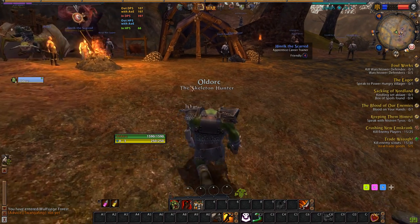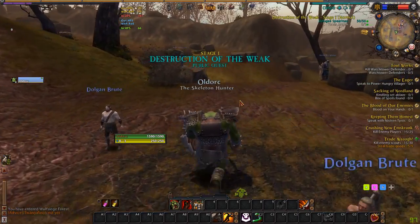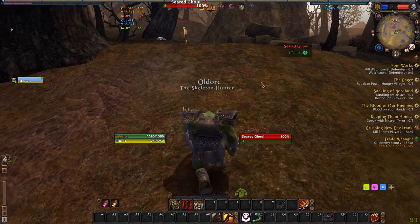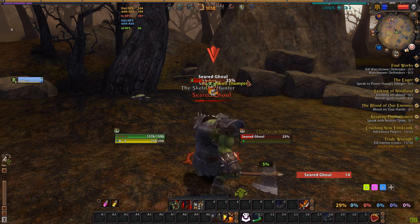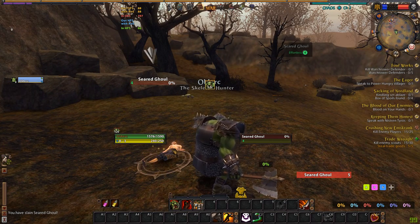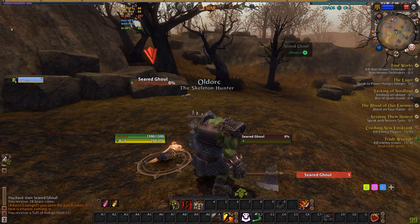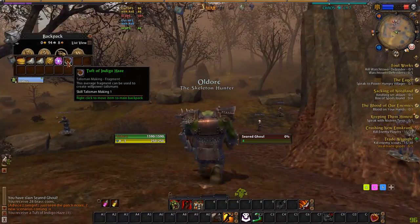As with Butchery, Scavenging works on humanoids — not animals. So we have a Seared's ghoul there. Let's have a quick word with him. And he's dead. So you loot the body as normal, and then the icon turns to that funny little scissor thing and you get flies buzzing all over it because you're going to scavenge the corpse. You right-click that, and we've got a tuft of indigo haze, which makes Willpower talismans.